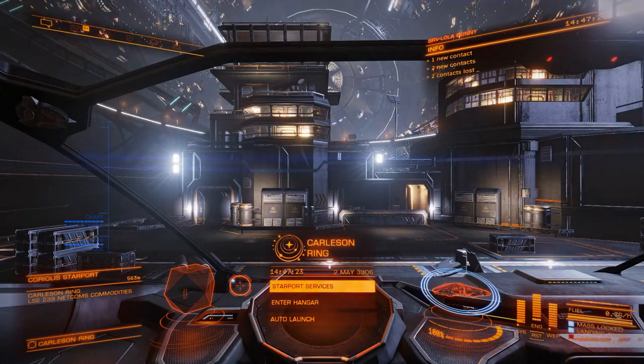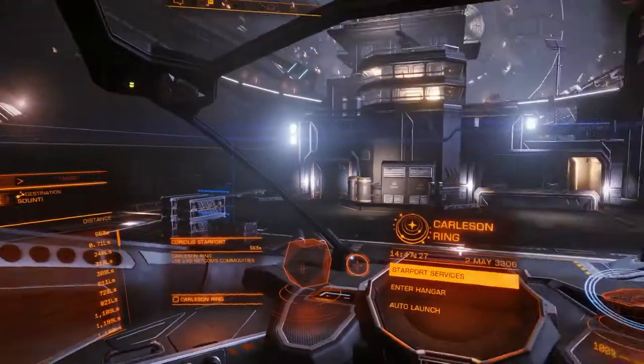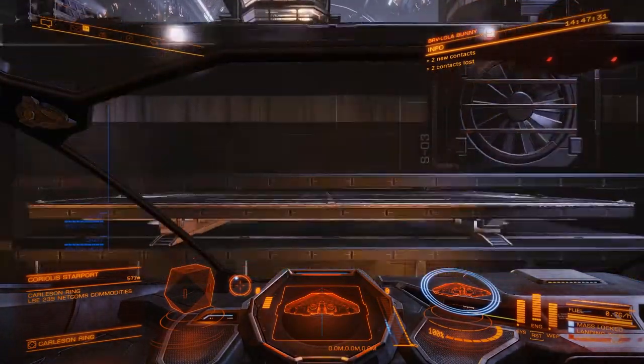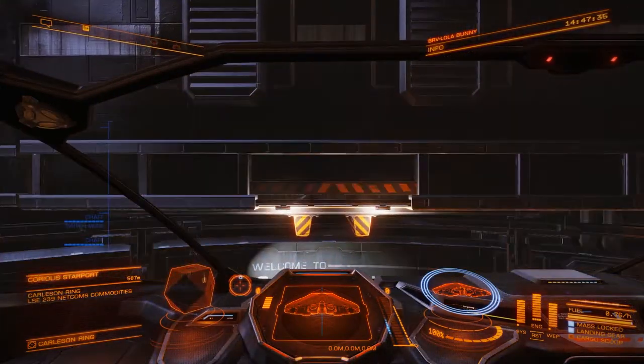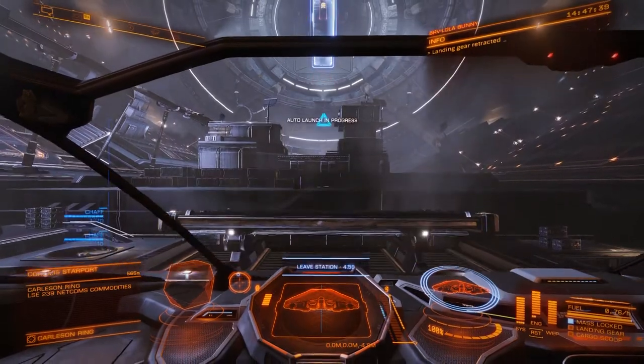It's only 88 light years so that's good. Let's see how many jumps that gives us — that gives us 13 jumps, and what we're going to be doing along the way is scanning all of the systems. So here we go, we're fully fuelled, we don't need anything else, so away we go in the Cobra.